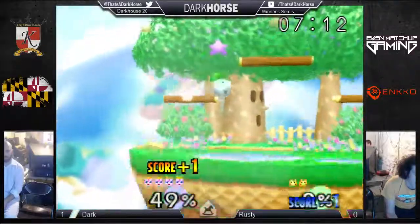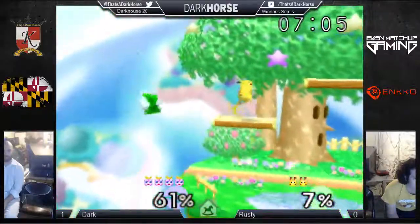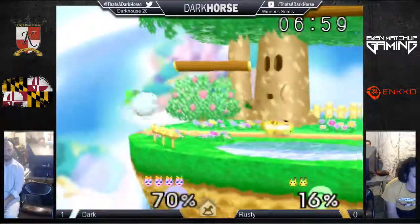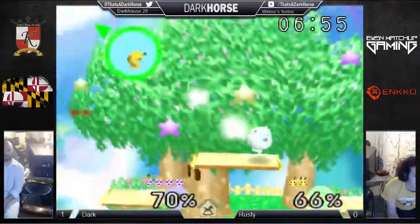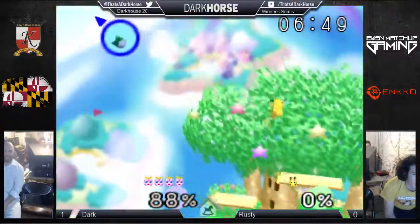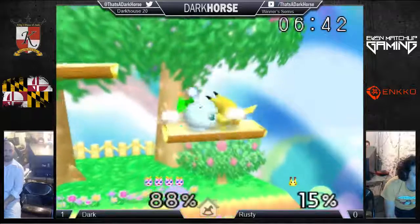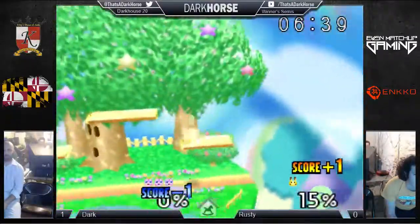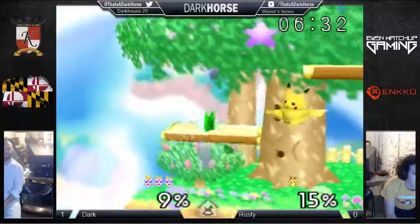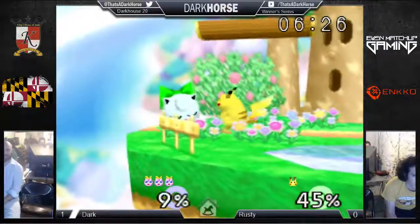Interesting theory. Pika misses the second up B. Up tilt clanks with forward smash. Down B. That was crazy, I've never seen that. Usually any tilt will clank with any smash. Pika's forward smash is different though — because it's electricity, you think of it as something that can't clank. Since when do you see something hit electricity like a solid option? I know things can clank, but it's just strange to see. When two fists or two kicks collide, that makes sense. But an electrical current and a foot — it's already too broken. Don't complain.